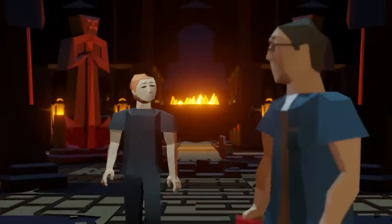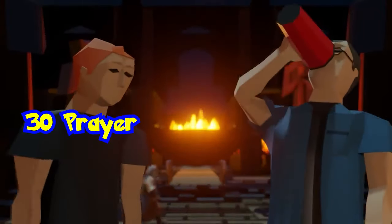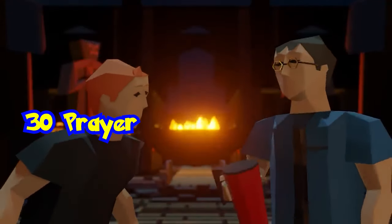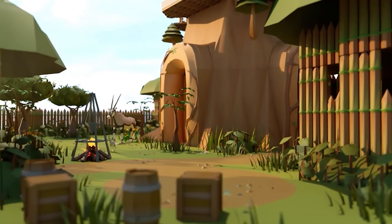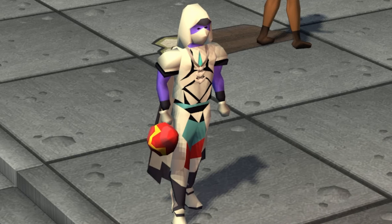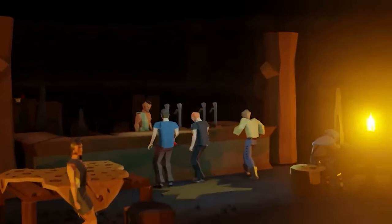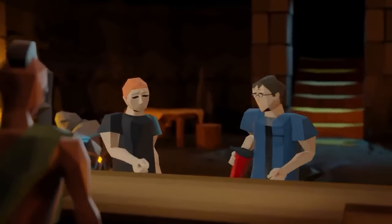The new prayer training method is going to be called Offerings to Rallos, and you are going to need level 30 Prayer for this. You will be bringing bones to a temple and blessing them, then you will be able to chip them into shards. The better the bones, the more shards you will get. You will fill a pool with wine to be able to successfully offer your bone shards to Rallos. Using Sunfire Splinters you will get from the Fortis Colosseum, you will be able to charge the wine for more XP.